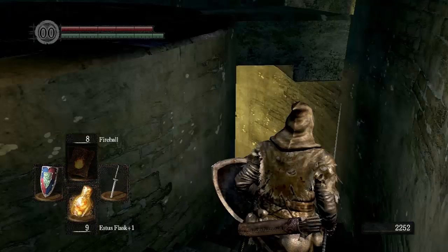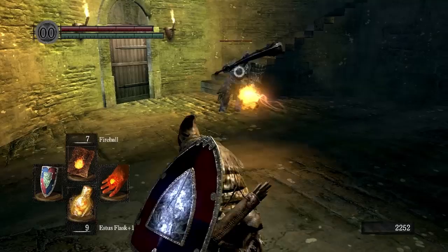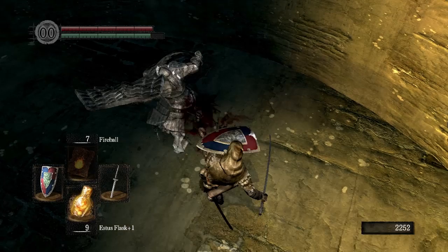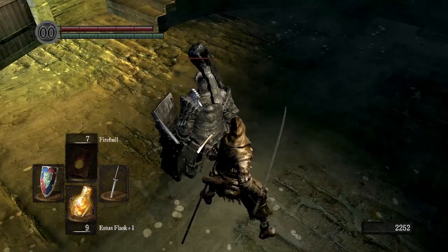There's a guy at the bottom of these stairs who is fairly powerful, but actually pretty easy to kill because of how slow he is. So if you're going for a dex build, make sure that you're underneath 25% of your max equip load, and you should be able to get around this guy really easily. He does hit really hard, but as long as you're underneath 25% of your max equip load, you can just sneak right behind him and get a backstab. It doesn't even really matter how weak your weapon is, because you can just keep doing this over and over again.